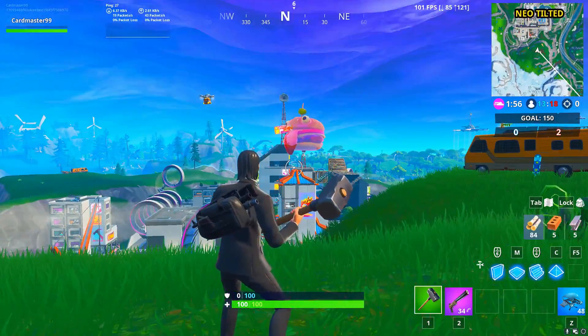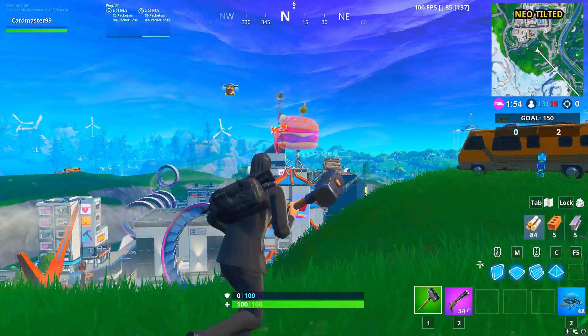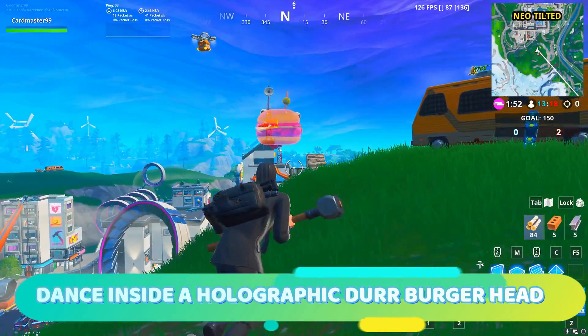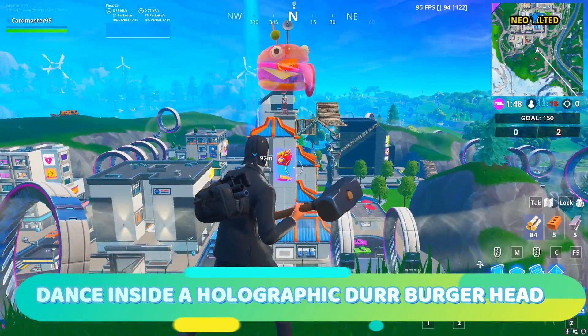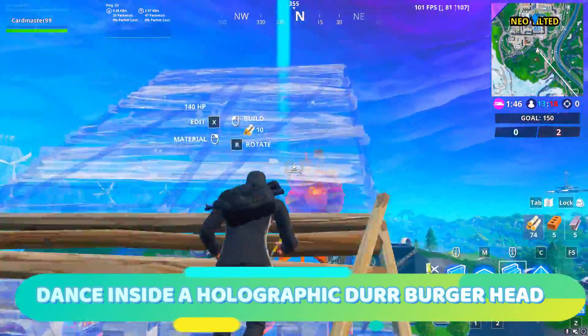Welcome, welcome guys. Today we are looking at the location for dancing inside a holographic Durrburger. This is Neo Tilted, and it is bang smack in the middle — right in front of me, actually.